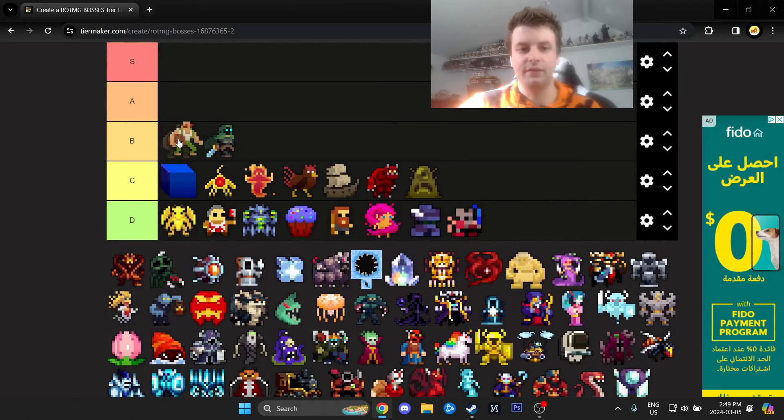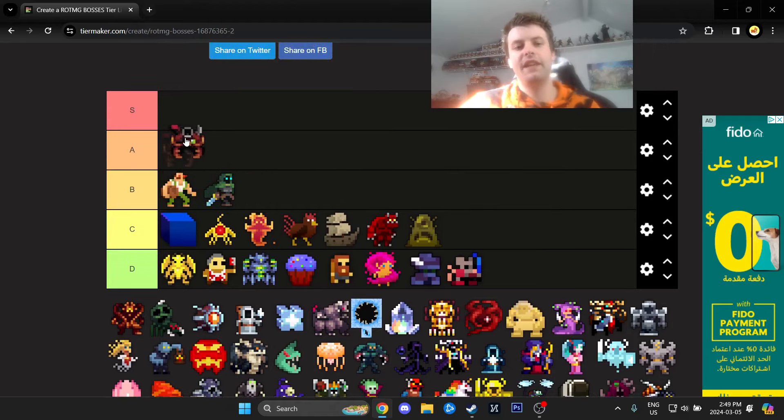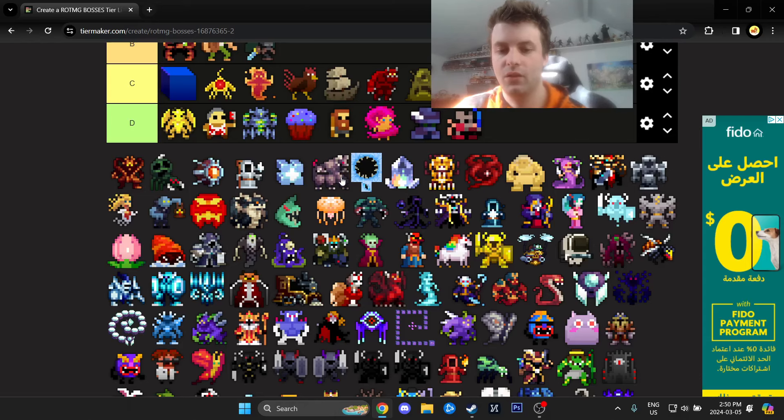Beer God is actually kind of threatening, so B tier. Calamity Crab is also quite threatening — B tier as well. If you're brand new to the game it feels like S tier, but once you kill it a few times it's not so bad. What's really cool about it is that it can destroy blocks, walls, and terrain — a mechanic unique to the crab. I'd love to see that expanded on in other dungeons.